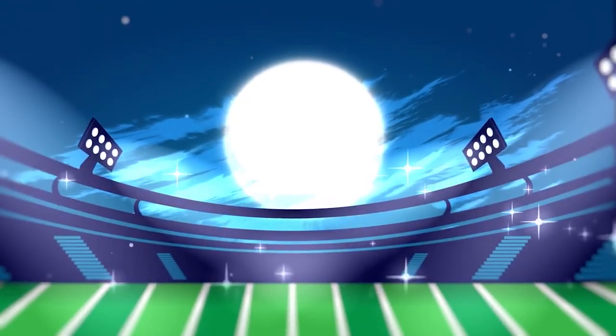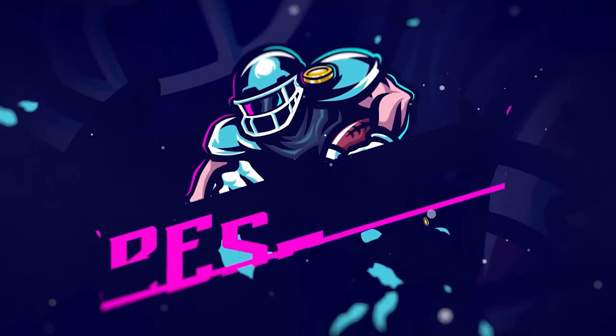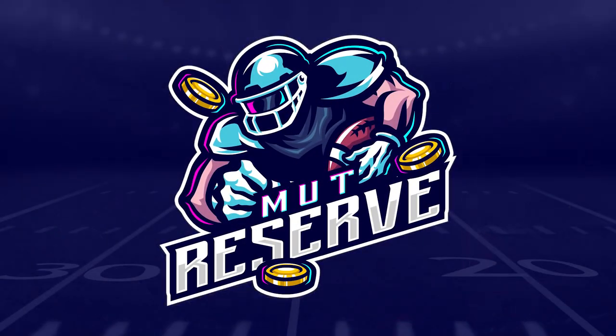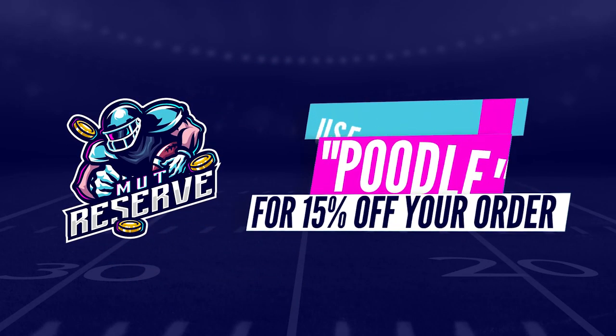Looking for cheap, fast, and reliable Madden Ultimate Team Coins? Look no further than my sponsor, Mutt Reserve. Head over to MuttReserve.com and use code Poodle at checkout for 30% off your order. Take advantage, you guys. Do not waste your money on packs. Skip the packs, head on over, pick up some coins. Enjoy.